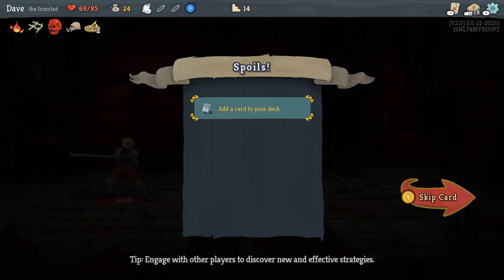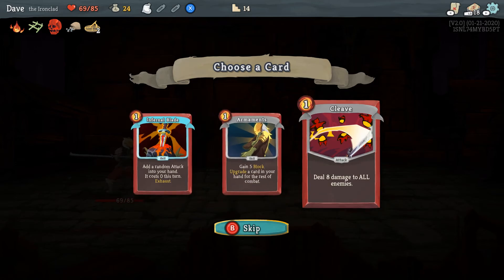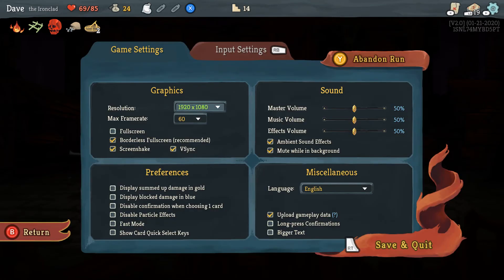Add a card to my deck — armaments, add a random attack into your hand costing zero this turn, or another cleave. We'll try that once. Let's pause and stop there for now. I'm still on my first run. So far I see why everyone's talking about this game — it's very playable. I just want to keep moving forward. I'm having fun choosing the right card. I've always been a fan of turn-based combat in any RPG, and with the deck-building aspect it's a little different, but I'm really enjoying myself. I hope you were too. Please tell me what you thought in the comments and we'll see you next time with episode two. Bye everyone!